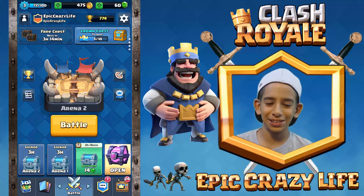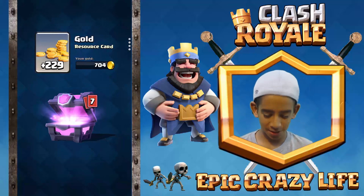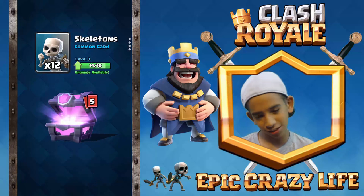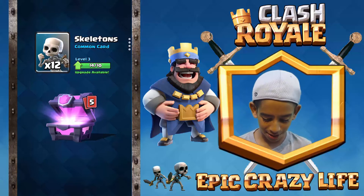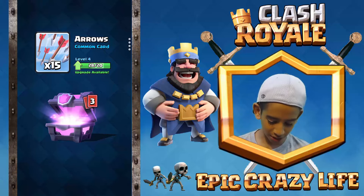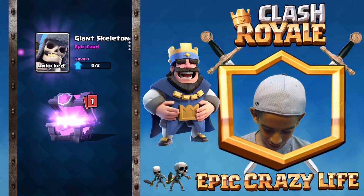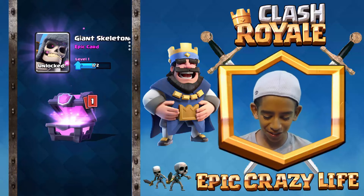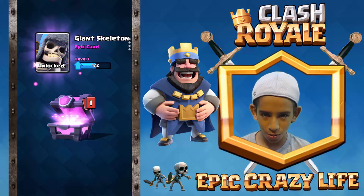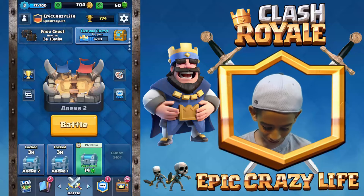Let's open this magical chest. 229 coins — nice! A knight, that's pretty good. Skeletons, okay, wasn't hoping for that. Fireball, arrows — let's go! Mini Pekka up to level three. I'm happy for the giant skeleton but I really don't like it. Last epic — witch! Let's go!